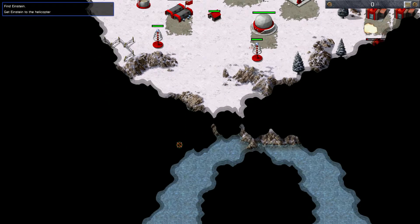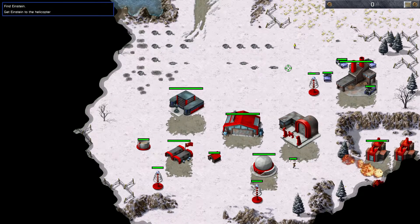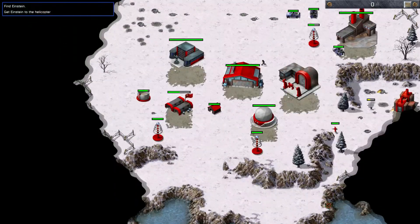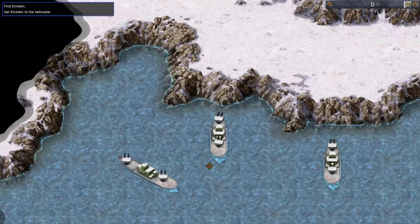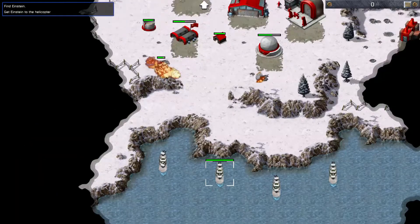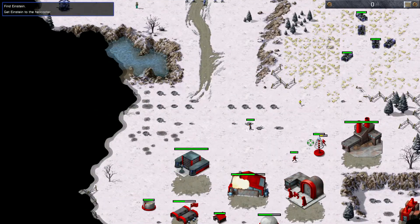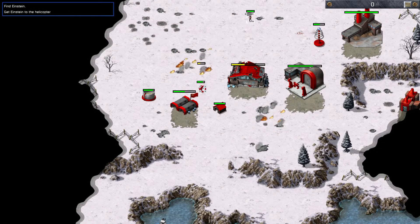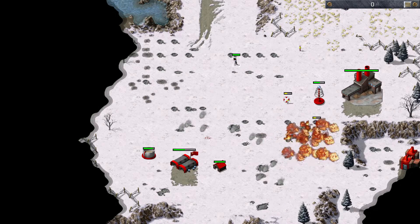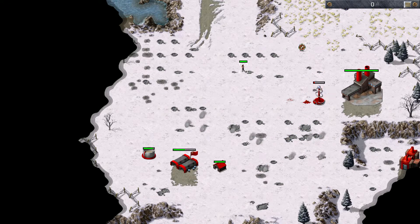Let's keep moving this way. And look at this, even more reinforcements coming in from the south. Now let's actually clear out, because we've got incoming fire from the cruisers just off the shore here. Our first look at these incredibly powerful units in remastered. Tanya, you're going to need to take out a few guys here.